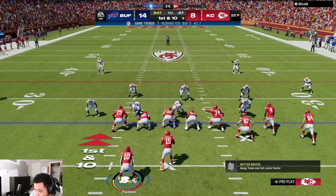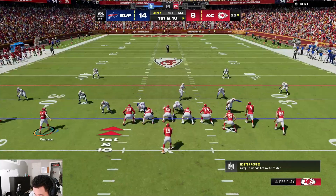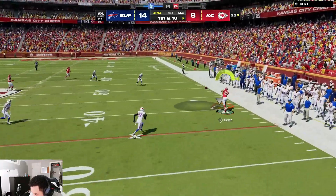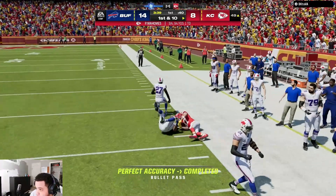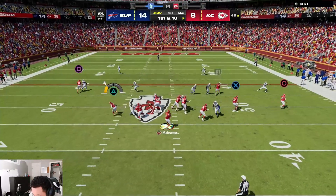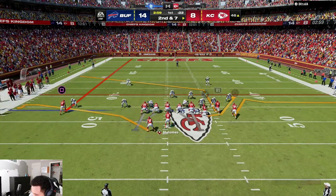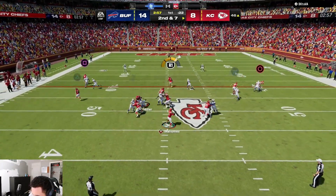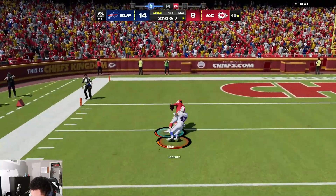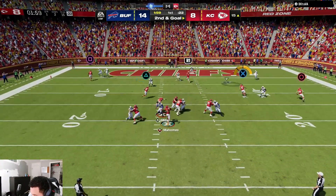We're gonna go back to Double Post but we're gonna motion out our running back. I'll look for the corner out — looks like it's man coverage. It's not — we got the tight end, oh that's good yards. Leave the flat route. This setup is really good against zone coverage, got a post and a flat route. Looks like it's man — there we go. Got an angle route, there we go, got the tight end right here.